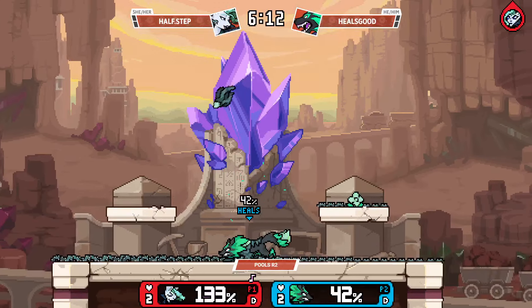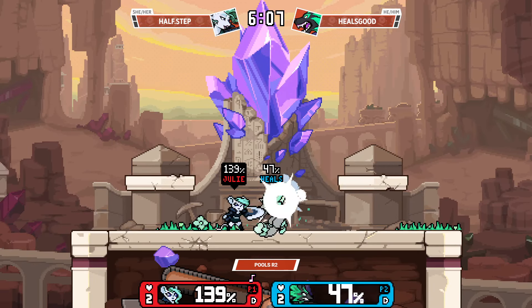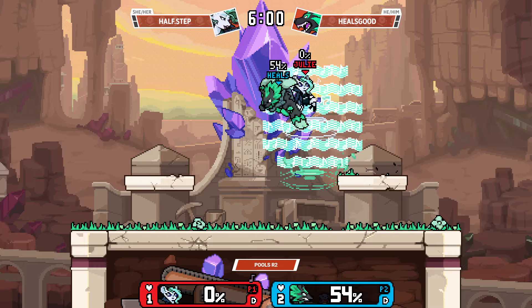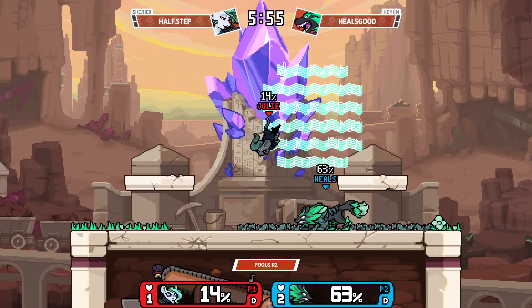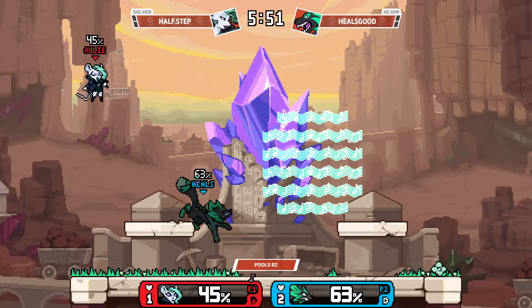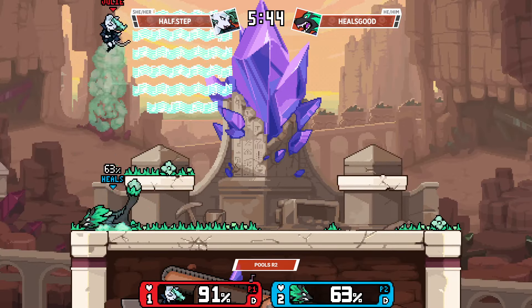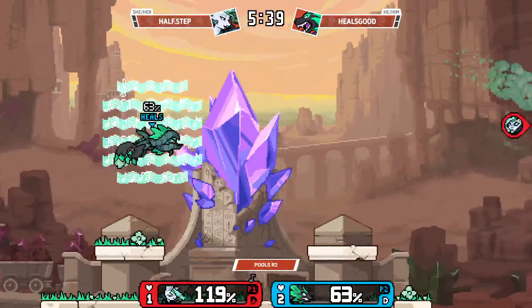It feels good continuing to put on a ton of damage, and a lot of people forget Sylv is a heavy. It doesn't feel like he's meant to be that fast, but he does have one of the fastest run speeds in the game — second fastest, yeah. Which I didn't know until I started playing the character, because he just doesn't feel like a fast character. We're seeing in this set a lot of positions where Half Step is even retreating off stage because she's just getting overwhelmed by Heels Good being everywhere with these hitboxes.